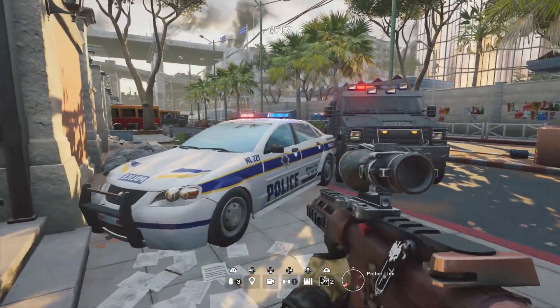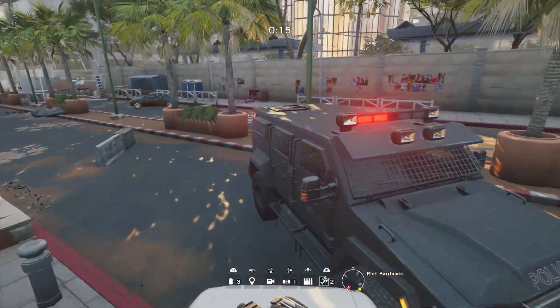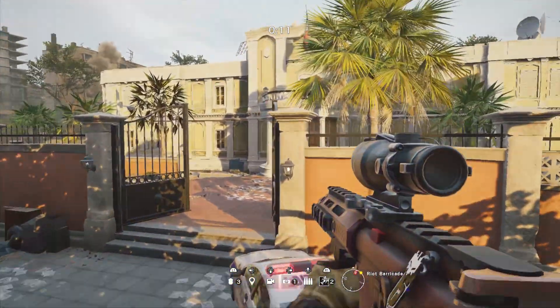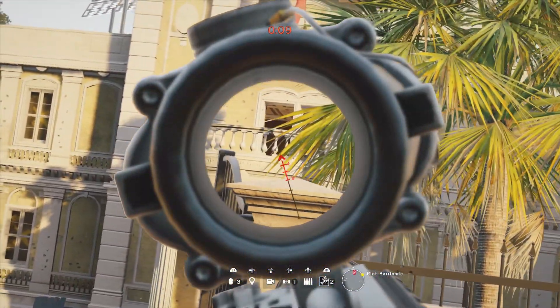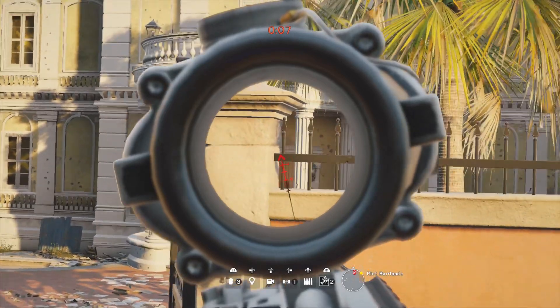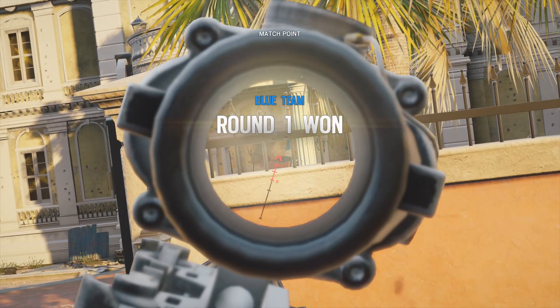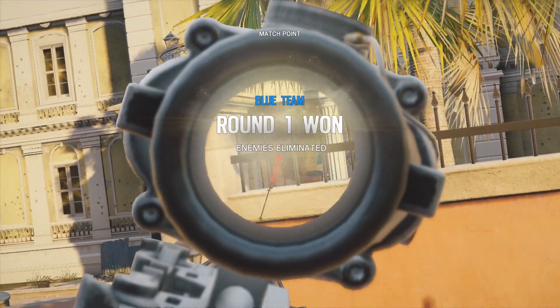So another little bonus spot here for you guys on Consulate — very straightforward. At the front side of the building you just need to vault onto the police car and then get up on top of the swat van. You can actually get a nice little angle through into the lobby and of course into the double windows on top of the balcony as well — really nice to get that early pick.